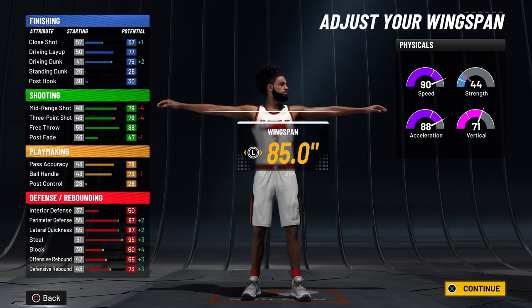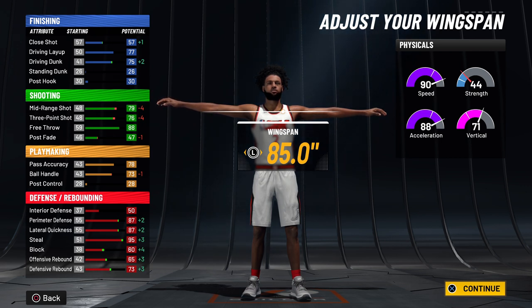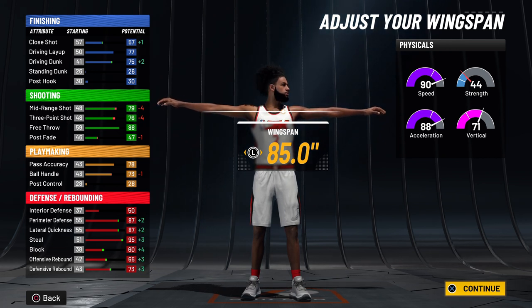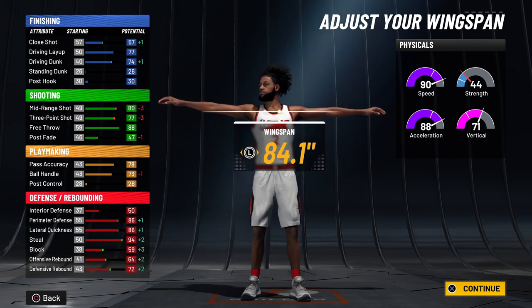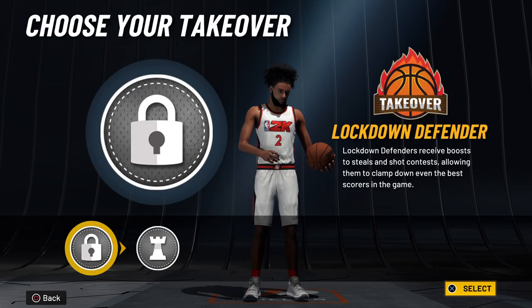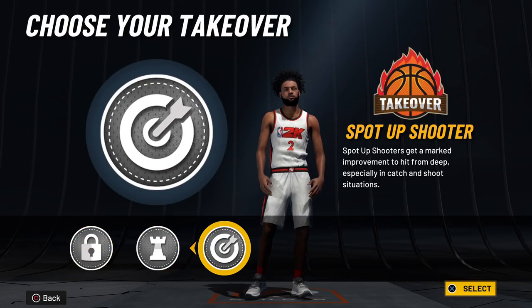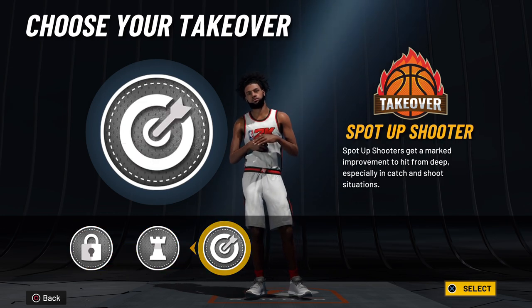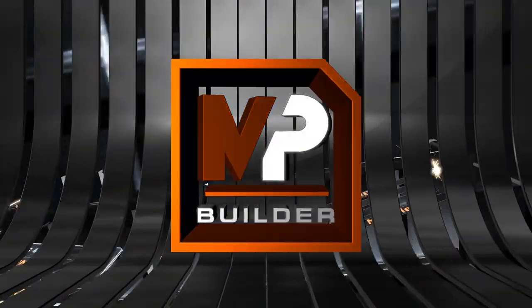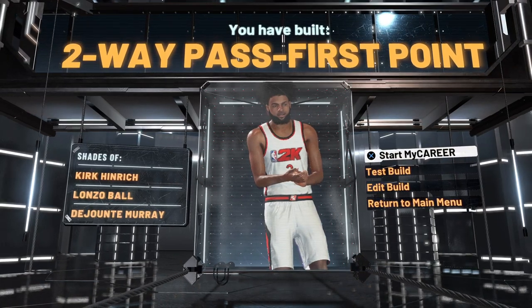A lot of people are going to go lowest weight — that's up to you. It's only a few pounds difference and it's not going to make a drastic change on a lockdown build. For the wingspan, you can go max wingspan or go down from one. The reason I say go max wingspan — you're a lockdown, that's the main key of having long arms. Max wingspan is 85. But if you go to 84.1 you can get Sharp Takeover, while at 85 you get Lock Takeover. So if you want the ability to choose between Sharp and Lock takeover, make your wingspan 84.1. If you don't care and you're going Lock Takeover, go with 85.